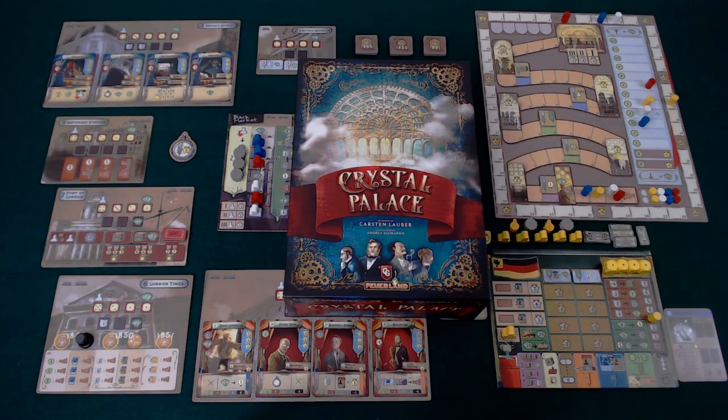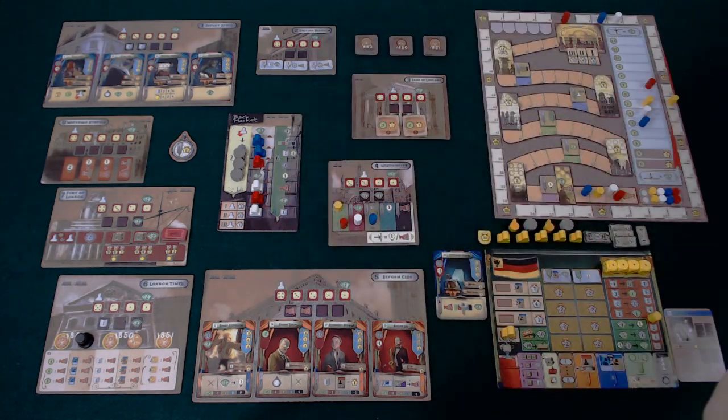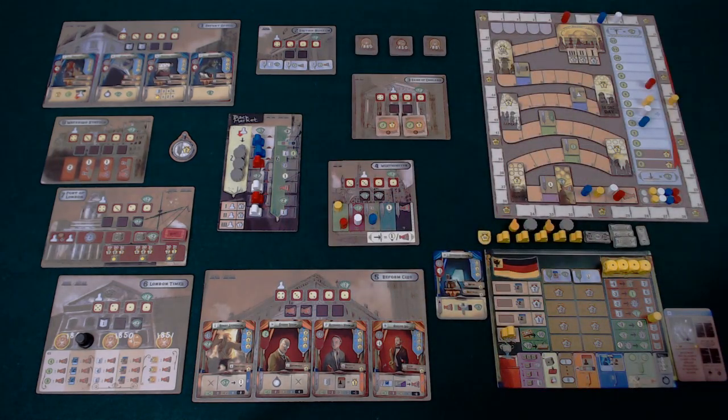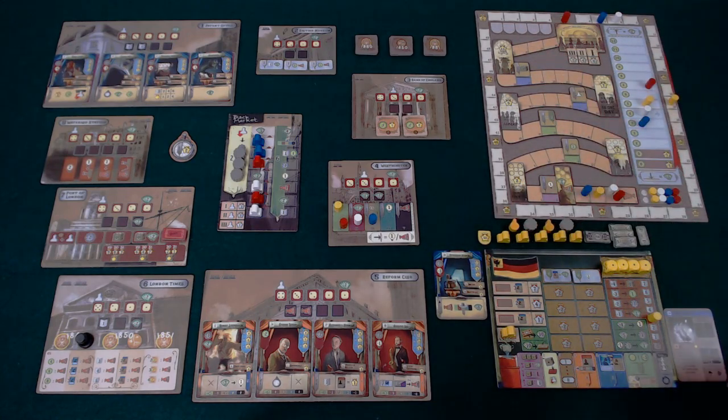Hello and welcome to this pit stop for Crystal Palace, a game designed by Carsten Lauber, published by Capstone Games and Forlound Spieler. In Crystal Palace, each player represents a nation in the two and a half year build-up to the first ever World Fair at the Crystal Palace in Hyde Park in London. Over five rounds of play, you're looking to score the most points. It's a two to five player game taking around two hours.